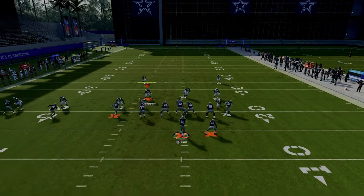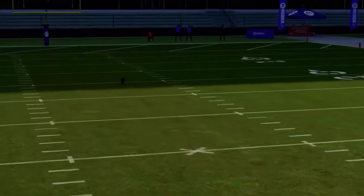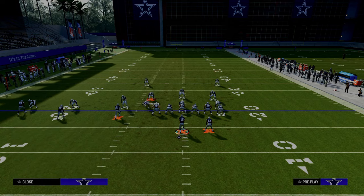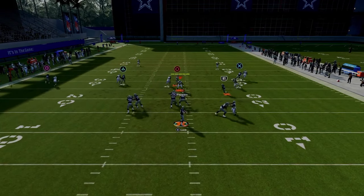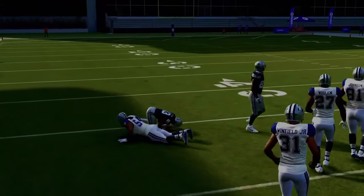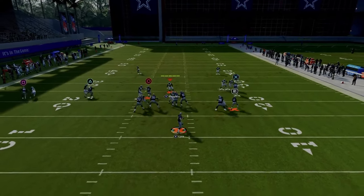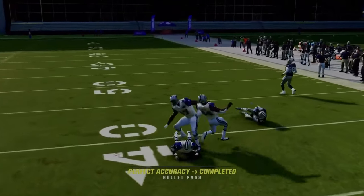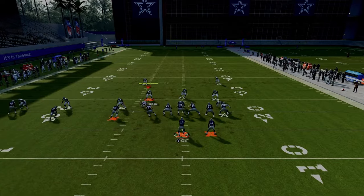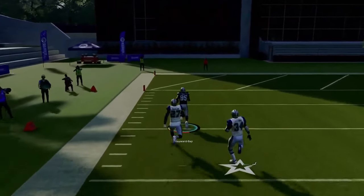If they use the running back over the middle, look to the slot streak — a lot of times that route can beat man coverage, though you really need a taller receiver to pull it off best. You can also look to the tight end corner if it's there. There is a window to hit the crosser even with a deep half defender to the right, especially if you throw it in that little window. In practice mode Diontae Johnson is short, but in a real game please at least look at it.